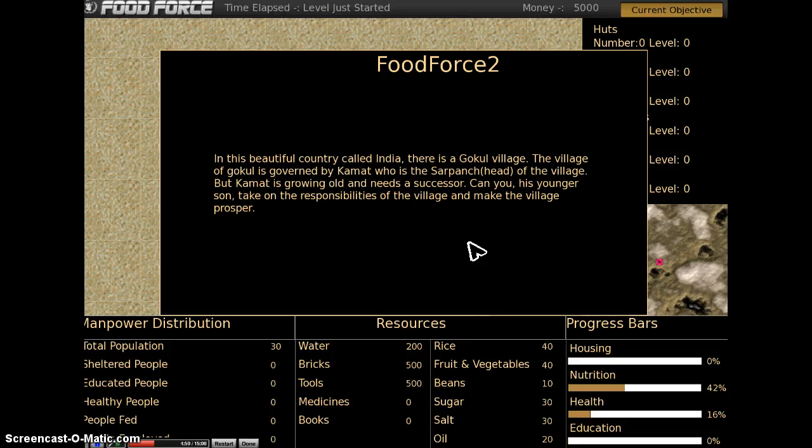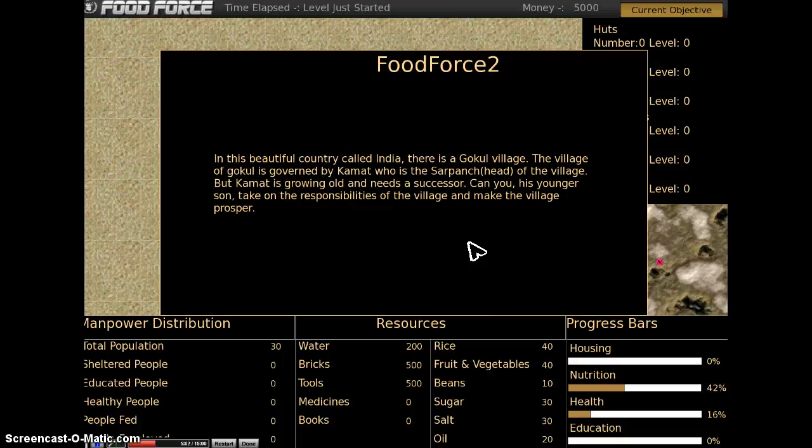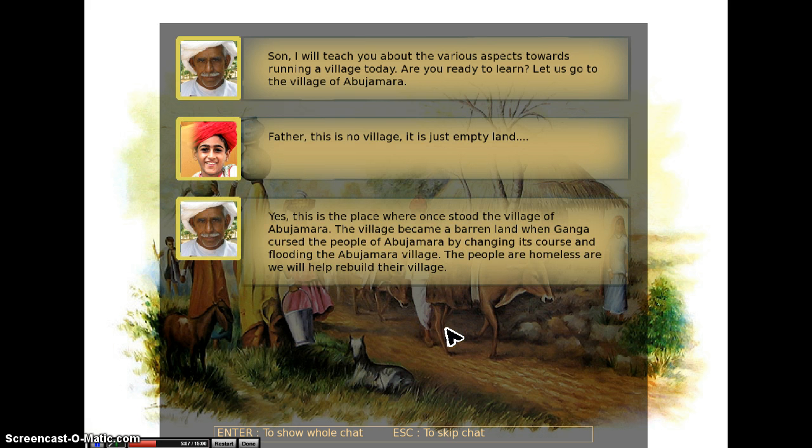In this beautiful country there is Gokul village. The village is governed by Kamat, the Sarpanch head of the village, but Kamat is growing old and needs a successor. Can you, his younger son, take on the responsibilities of the village and make it prosper? There's a conversation where the son takes over the father's role, and the father teaches him — that's what this tutorial helps kids do in the first steps.